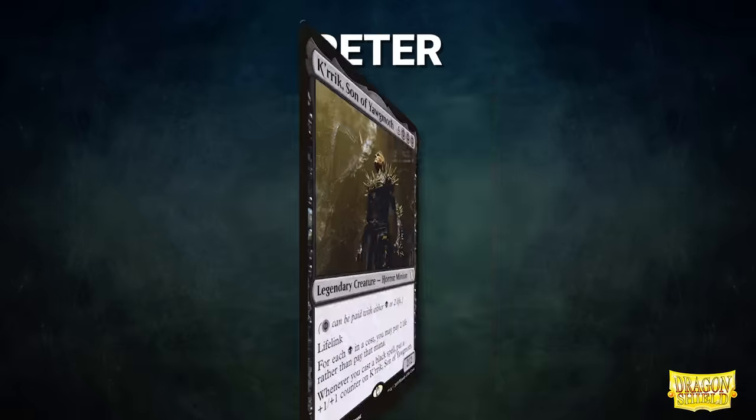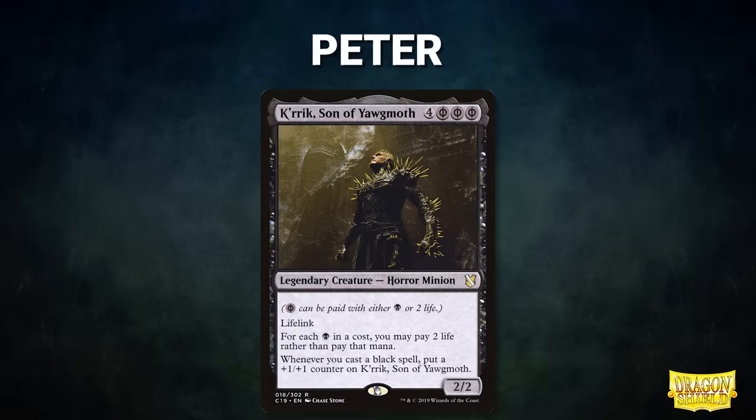Now, let's start out by showcasing our fighters this evening. First, we have our Mox Pearl patron Peter from Wizards of the Coast, piloting Kirik, Son of Yawgmoth. This deck seeks to use its commander to cheat mana costs by paying life so it can execute a quick combo.